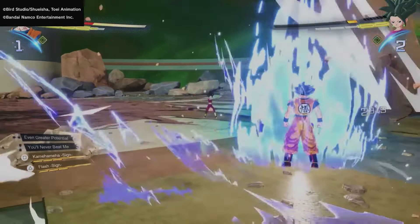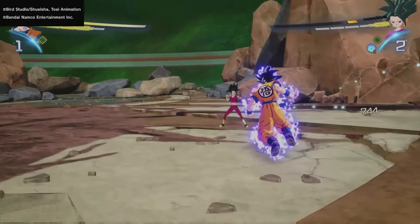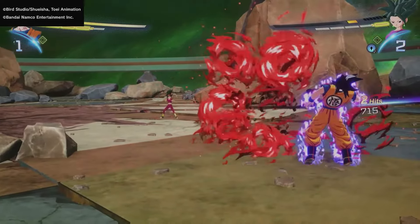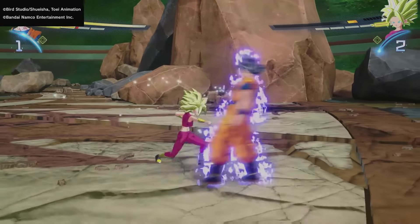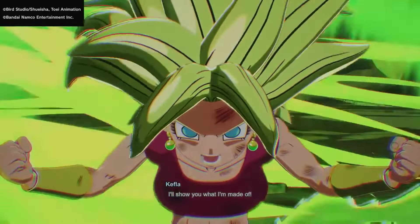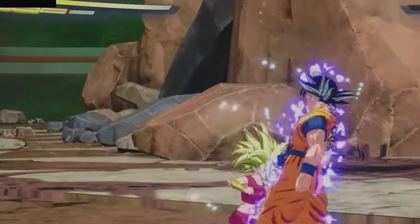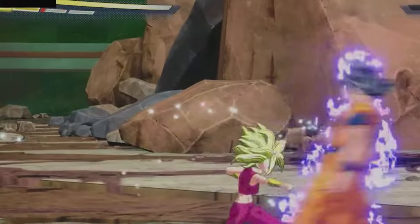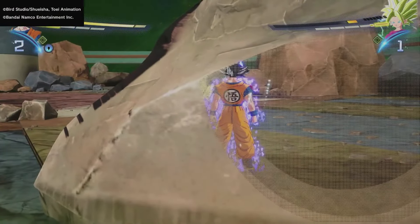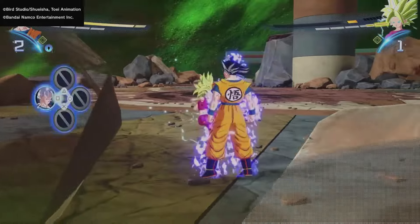As I mentioned earlier, UI Goku has a unique mechanic in Sparking Zero which we've only seen two characters use so far, and that is the auto-dodge technique. It looks like he can dodge ki blasts as well as physical attacks. The cost of using this unique technique is that it drains your ki meter, so that's why those two moves I mentioned earlier for Ultra Instinct Sign Goku will come in handy, because you get full meter or you get put into sparking mode.